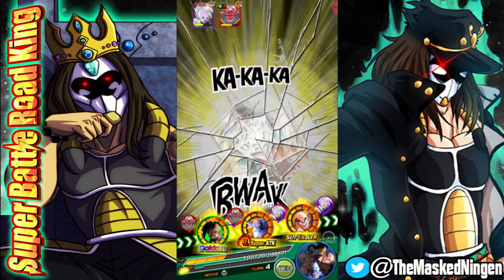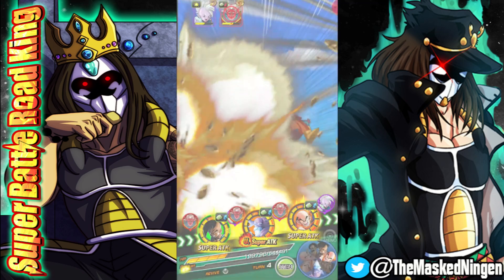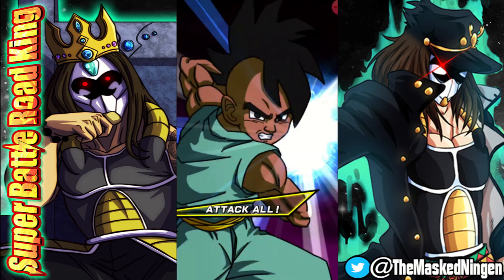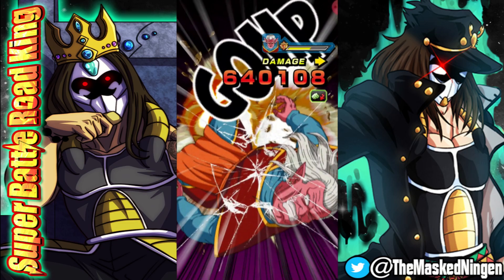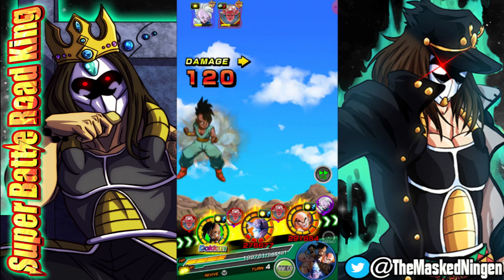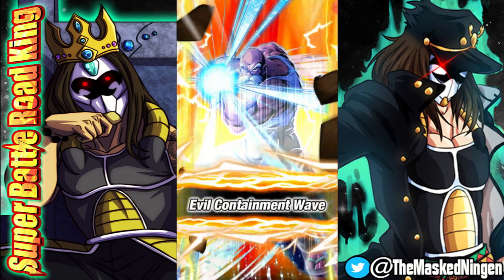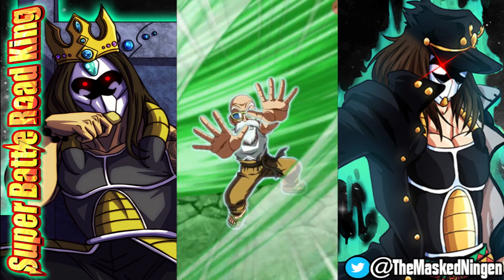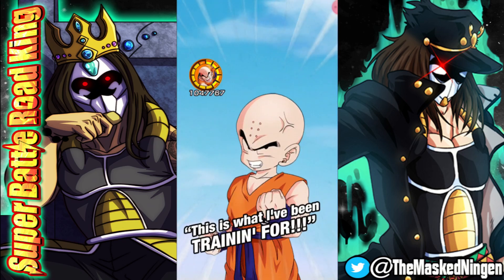Getting the Dokon attack with Oob especially on the 12-ki Super is definitely not ideal. Putting Roshi in slot one and getting a fat 18-ki Super with him, we would have probably one-shot the remainder of Supreme Kai's health. But unfortunately it is what it is. We've got one enemy stunned and the other enemy's Super attack lowered into the ground, so we're not in a bad situation.